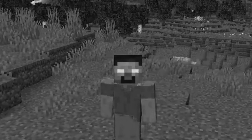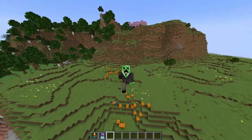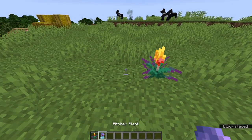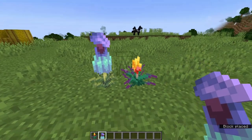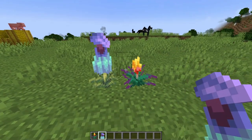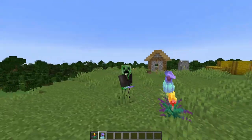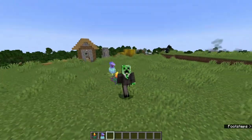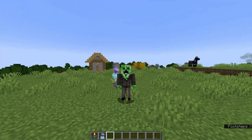Minecraft 1.20 has added some new farmable plants — the torch flower and the pitcher plant — both of which look absolutely amazing. Today I'm going to be showing you how to find and farm these plants in Minecraft Survival, so without further ado, let's get straight into it.